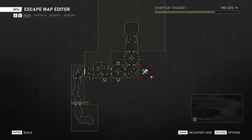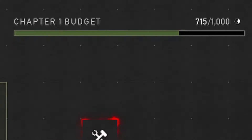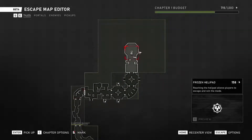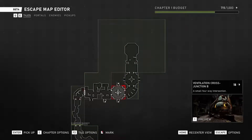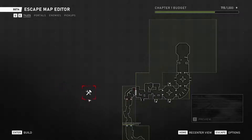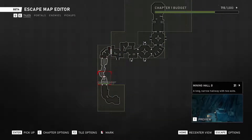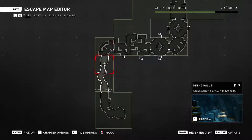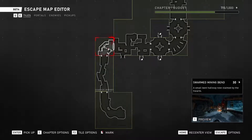Now we're back at the level editor. Let's discuss the last topic: the building budget. As you can see on the top right, we have a chapter one budget where we have used 715 out of 1,000 building points. Each tile piece uses a certain amount of building points. The frozen helipad uses 158, while the starting spawn point uses 104. Each tile piece is unique and uses a different amount depending on how much playable running space the character has. This one, while smaller, uses only one more building point than the corner piece — because the corner piece is quite complex compared to a straight narrow hallway.